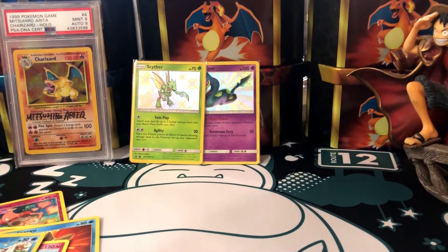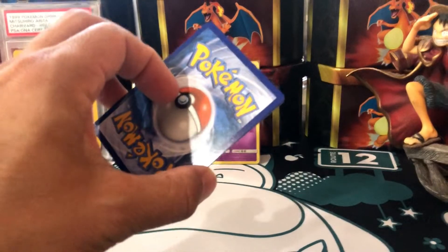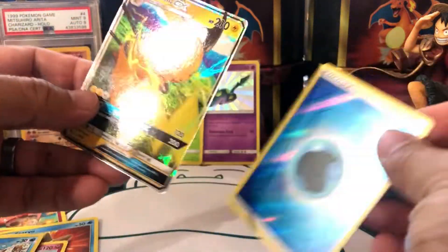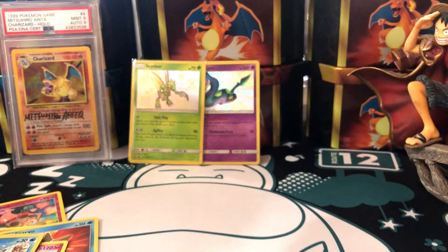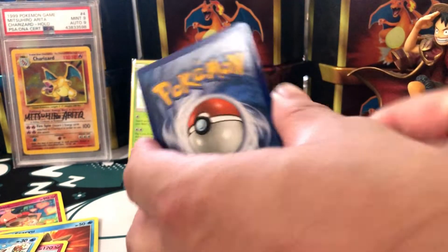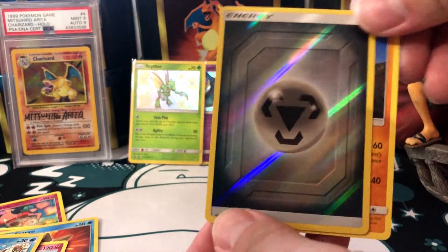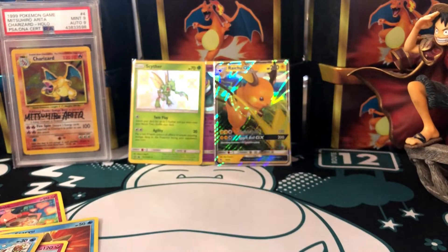I'm just gonna go at whoever's ready. Is this the Charizard? Nope, it's not. Hey, it's a Raichu GX — oh, very nice! What the heck? I just got that one. Some people were saying that the tins — actually, these packs came from the pin collection. Some people were saying the luck from the tins isn't so great, but we'll see what we got.